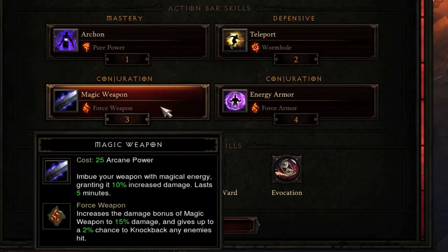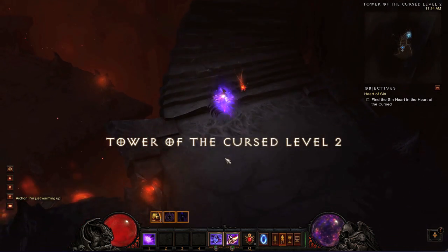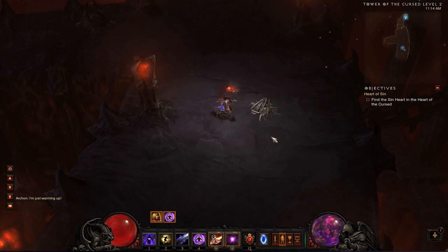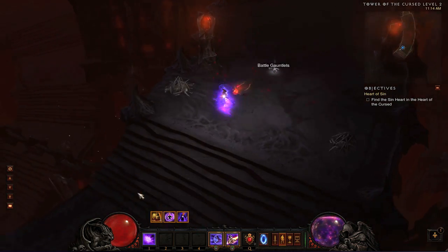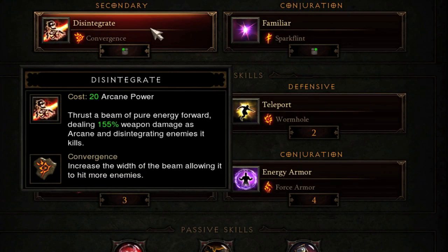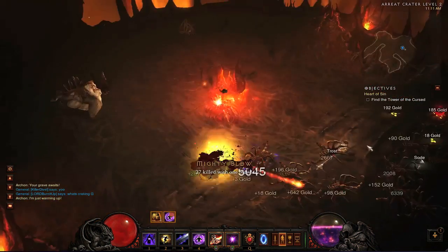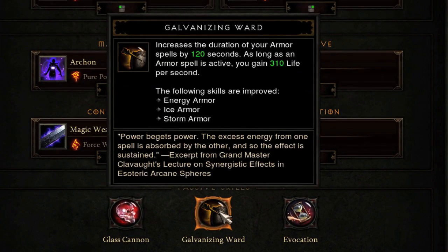The other skills I have — I have 3 buffs: Magic Weapon, Energy Armor, and Familiar, because those all last in Archon and I plan on being an Archon all the time. Sometimes Archon lasts too long and they wear off, and I'll have to cancel Archon, put them back on, and then turn Archon back on. Usually when Archon wears off, the cooldown of Archon's already done, so you can just put it right back on. Teleport with Wormhole I just have on there to move around — could replace this. Disintegrate is my one damage skill for the few times when Archon runs off before the cooldown is up, so I can still destroy guys. Glass Cannon because I'm on Nightmare — why not? And Galvanizing Ward, just so my armor stays on longer when I'm in Archon.